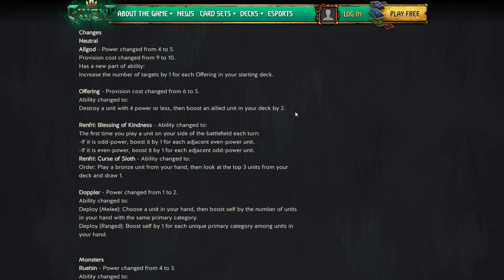The only concern is that a lot of four-power engines have been moving to five power lately, so you can't always destroy the target. Also worth noting: you can use it on Death Wish cards. If you're playing a Death Wish deck, you can destroy your own card, get the Death Wish effect, and boost a unit in your deck — so that's an interesting application.